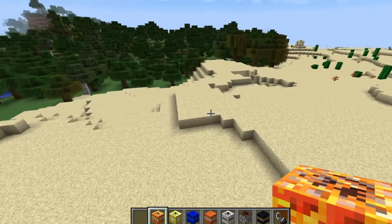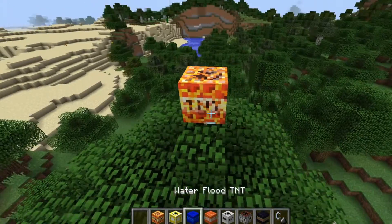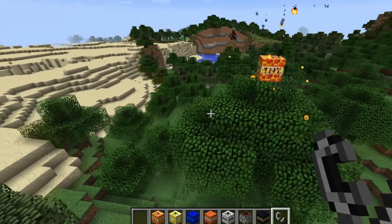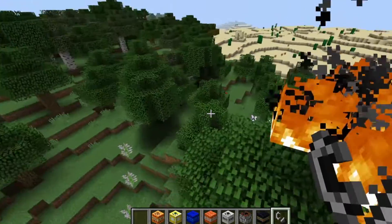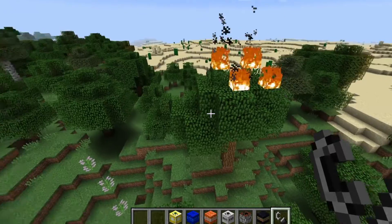The next one - I'm going to go into this little forest for this one. It's called the Fiery TNT. Let's set it on fire. It just sets fire to a small area - now there's a forest fire.